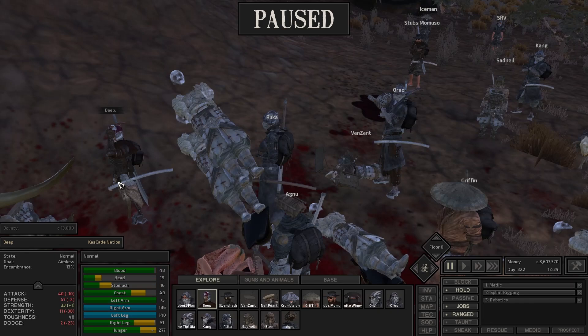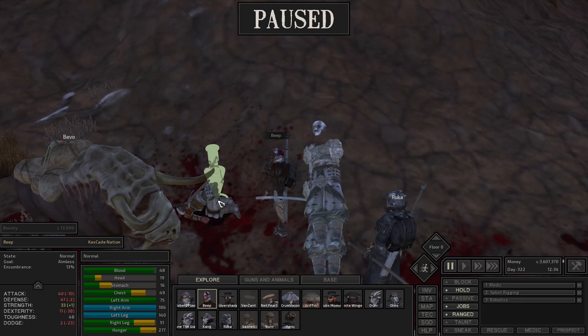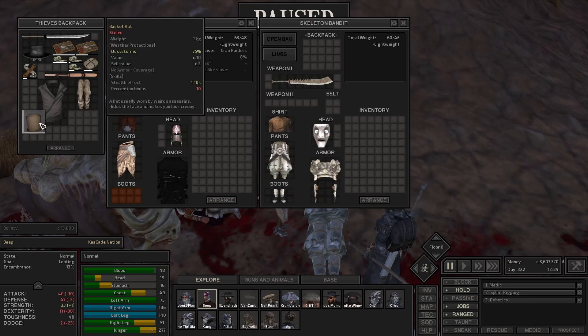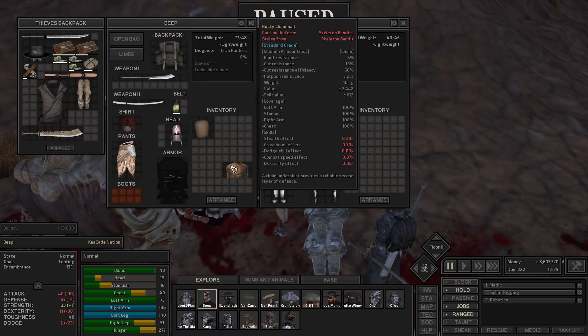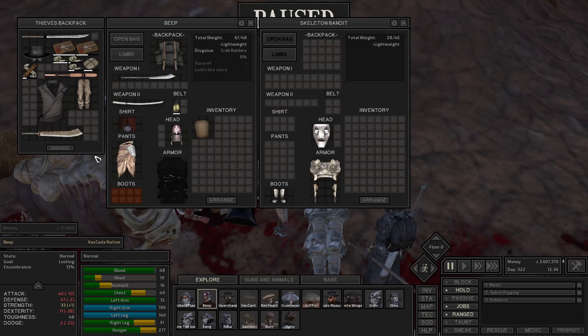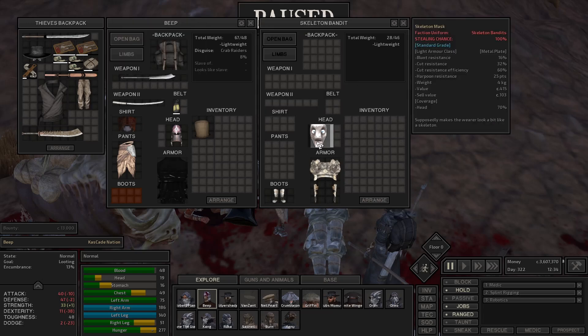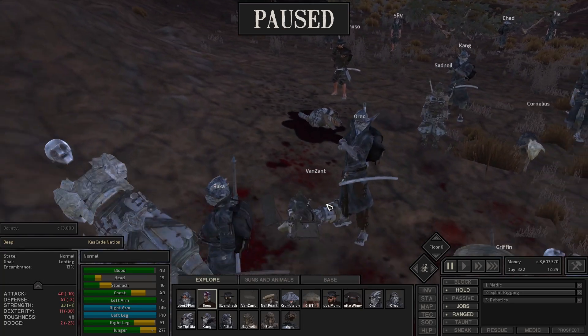There's Beep — let's see. Beep is pretty damaged, pretty hurt. Let's see if you can loot this guy here. I'm saving some of this stuff right here because I'm going to use it to equip some of the people I have in cages. I think these guys — the skeleton bandits — have my favorite mask in the game. I just like the way they look.